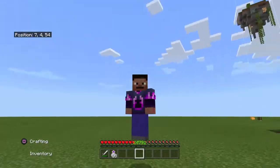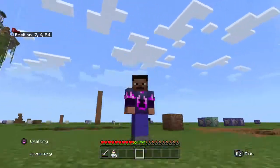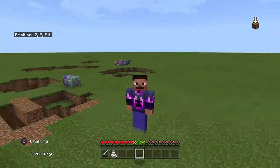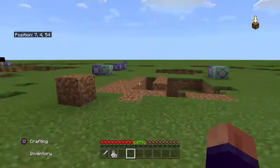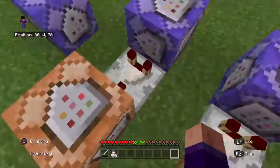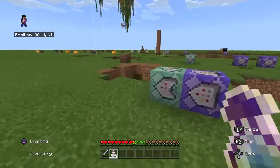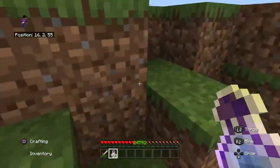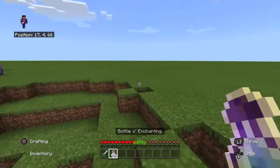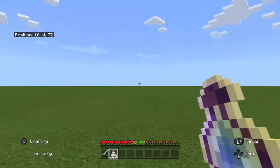Hello guys, welcome to a command tutorial video. This works for PS4 and any other version, but I'm doing it on PS4, not Java Edition. So let's get straight into it. This is already a cool idea for bedrock, but you can't get them in bedrock without an add-on, and I have no add-ons. I have a bottle of enchanting — it's not the greatest weapon, in fact it's not even a weapon, but you can use it as one.